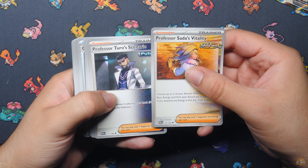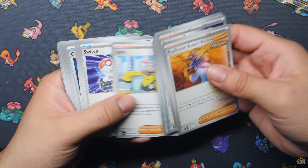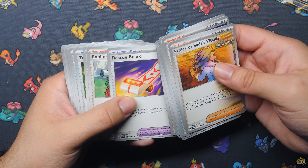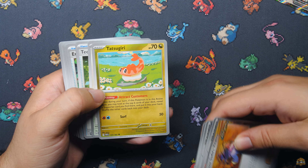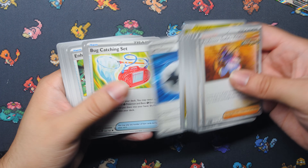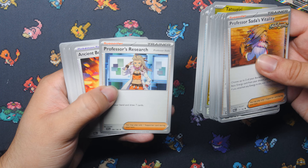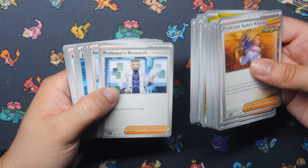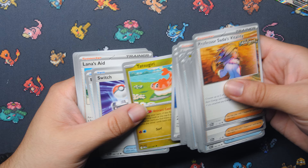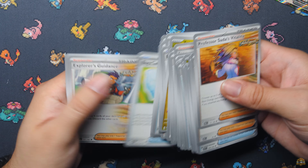Going through the cards: one Professor Sada, one Professor Turo, Ultra Ball, Buddy-Buddy Poffin — super useful — Nespa, Iono, Switching Handy, Electric Generator, Earthen Vessel, Boss's Orders, Counter Catcher, Lana's Aid, Rescue Board, Explorer's Guidance, Arven, Tatsugiri, Ditto, Techno Radar, Superior Energy Retrieval, Jet Energy, Bug Catching Set, TM Evolution, Enhanced Hammer, Super Rod, Reversal Energy, Future Booster Energy Capsule, Professor's Research, Ancient Booster Energy Capsule. You do get doubles of things — another Research, another Iono, another Enhanced Hammer, another TM Evolution, another Ditto, another Jet Energy, another Tatsugiri, a second Boss's Orders. It looks like you're getting two of everything.